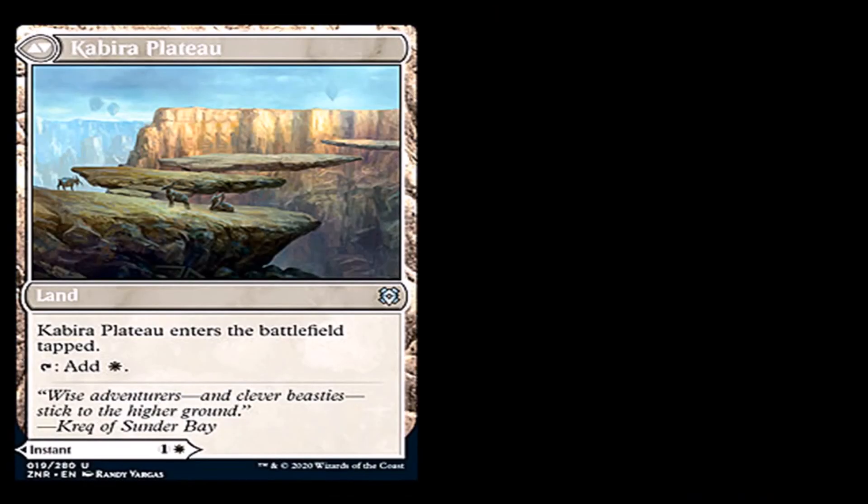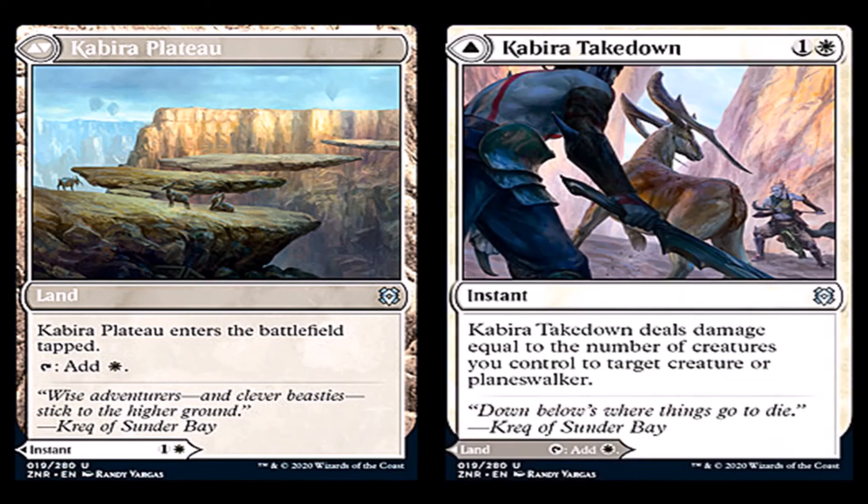Our first spoiler of the day is Kabira Plateau. It's a land, uncommon. Kabira Plateau enters the battlefield tapped, add a white. The other side of this card is Kabira Takedown: one generic and a white for an instant uncommon. Kabira Takedown deals damage equal to the number of creatures you control to target creature or planeswalker.